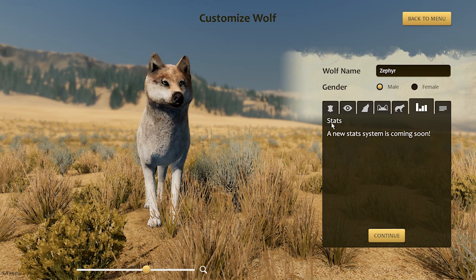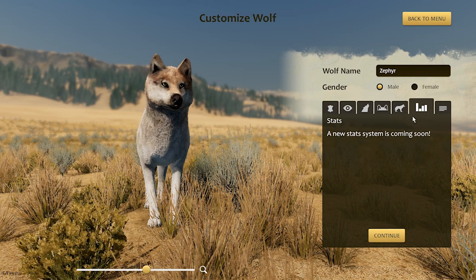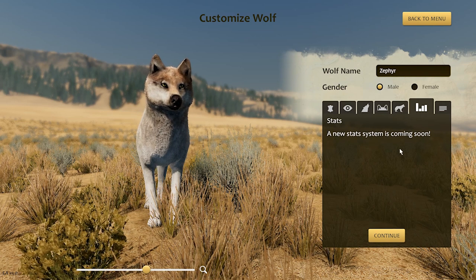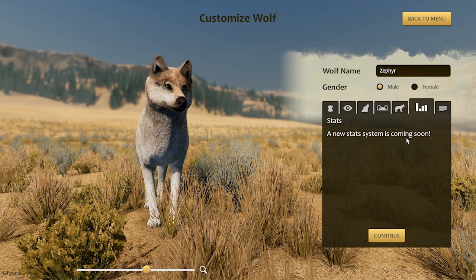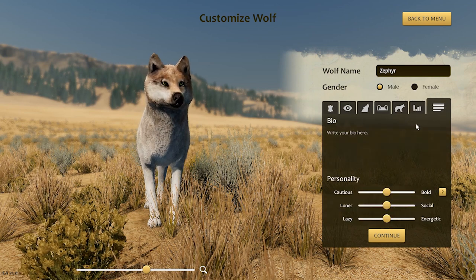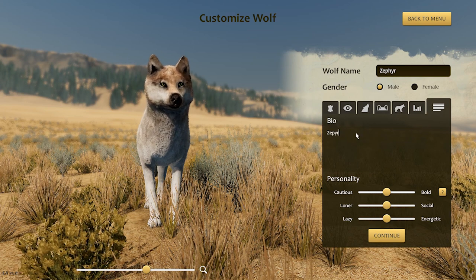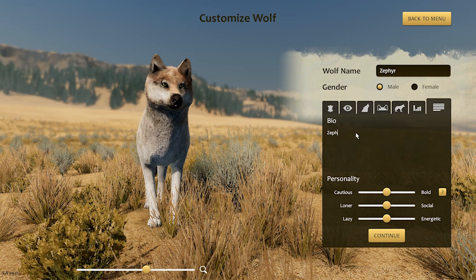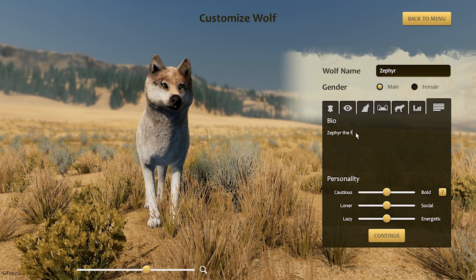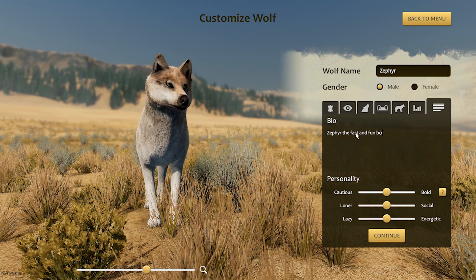And of course, the new stat system — I believe they're still working on a similar thing with stamina, strength, and speed, but they haven't included it yet because, as I said, this is early access. Some of the things we're used to seeing we may not be able to get to, but they will eventually add it. We're going to name him Zephyr — the fast and fun boy.